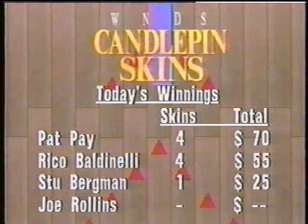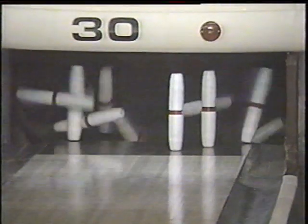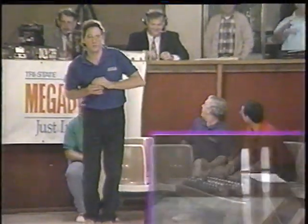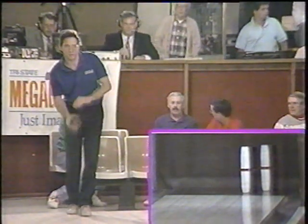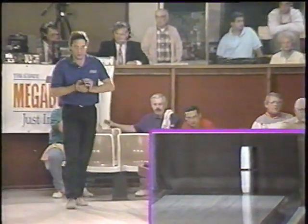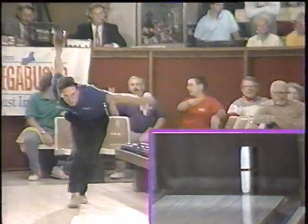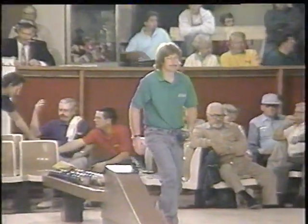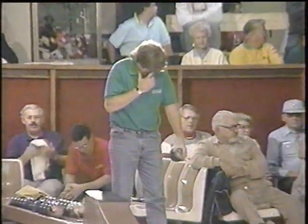A quick check on today's winnings — Pat Pei and Rico Baldinelli each with a skin, three of four bowlers already on the tote board, Joe Rollins still looking to check in. Moving to game two, Stu Bergman leads off with a very impressive finish to game one, hoping to keep it going. With a carryover from strikes in the tenth box of game one, this opening box in game two is worth $60.